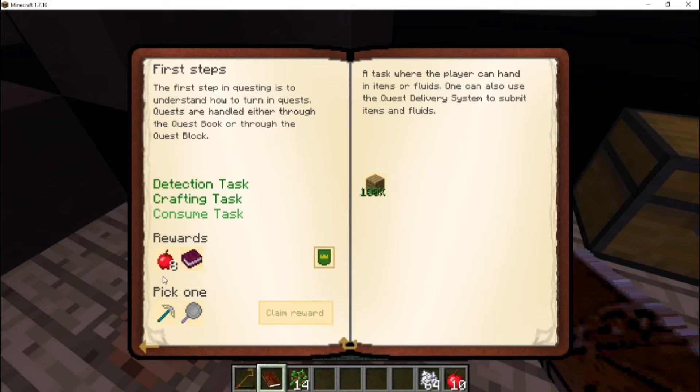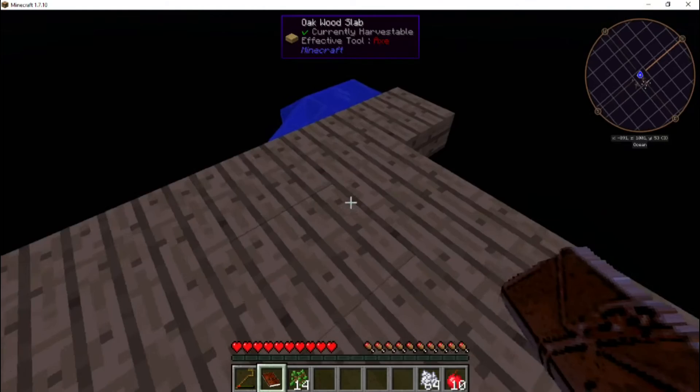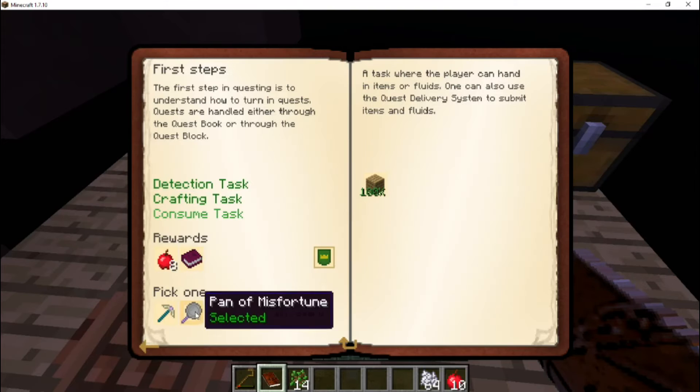We now have a claim reward. It's going to give us a Guide to Life in the Void and eight apples, which is good because we don't have any food right now. Then we pick one: either the Pick of Tears or the Pan of Misfortune. We have to cook all our food — I don't think there's any freebie food — so the pan is important right now. We don't have anything to mine yet, so there's no reason to have a pick. I think we'll choose the Pan of Misfortune.